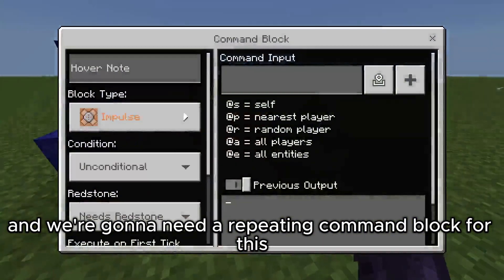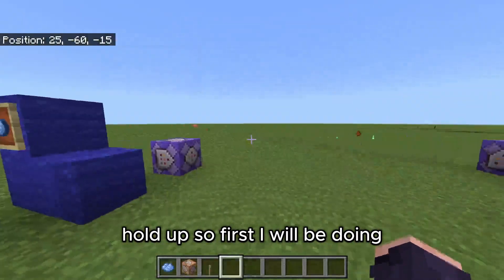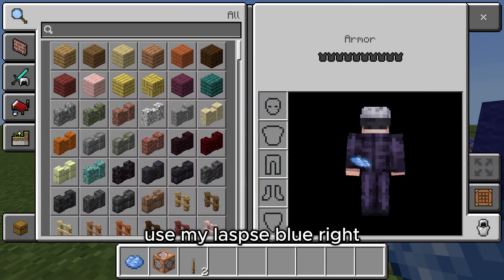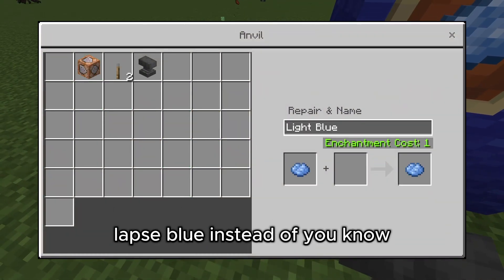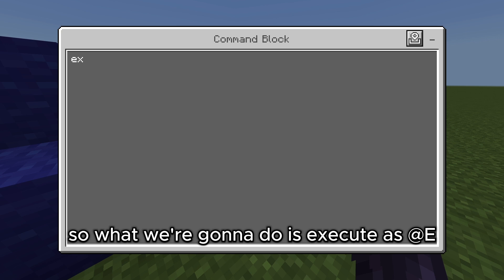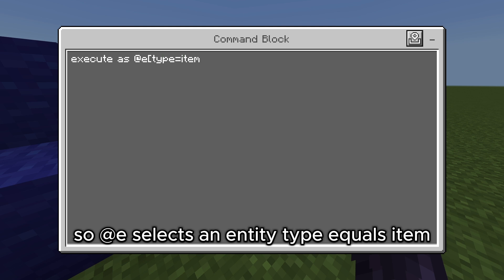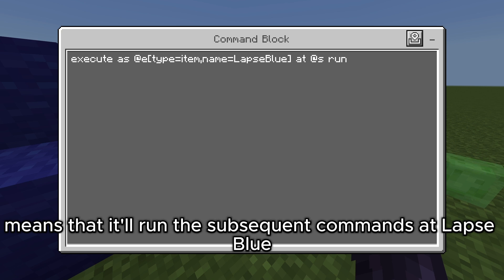We're gonna need a repeating command block for this. Since I don't want anyone to be able to use my LapsBlue, I will be making it so that it can only be used if it is named LapsBlue — capital L, capital B, one word — because if it's two words it breaks. So what we're gonna do is: execute as @e[type=item,name=LapsBlue]. This makes it so it selects the entity. At @s means that it will run the subsequent commands at the LapsBlue.